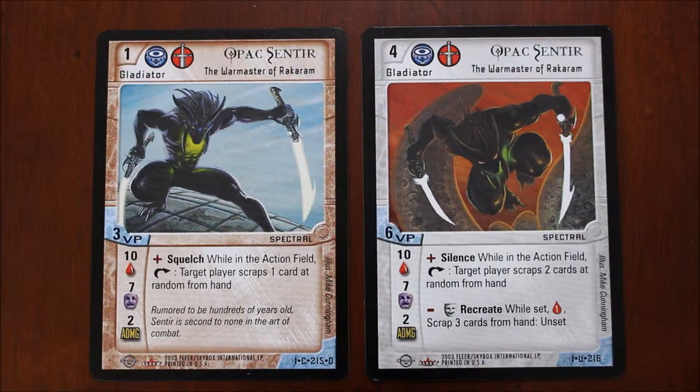Greetings, this is Robert Shofcom, President of Hack and Slash Games, and today I'm going to show you how to play Ophidian 2350, the strategic combat card game. The easiest way for me to do this is just to take you through the cards, so you can learn what the numbers, the symbols, and the wordings mean.